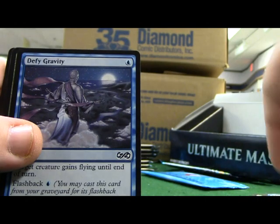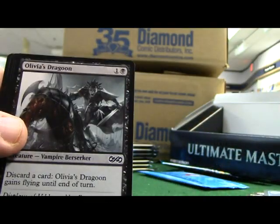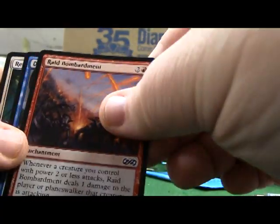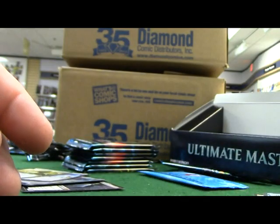Gravedigger, Archimancer, Slide Gravity, Staunch-Hearted Warrior, Olivia's Dragoon, Awful Snout, Raid Bombardment, Dimir Guildmage, Resurrection.